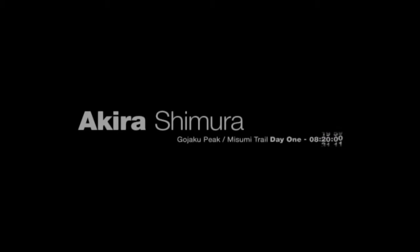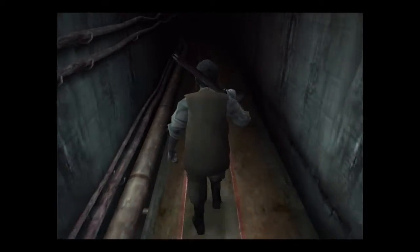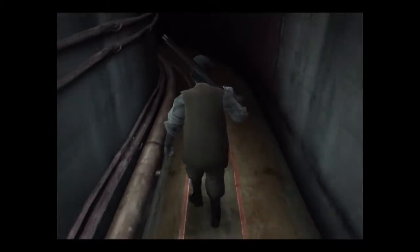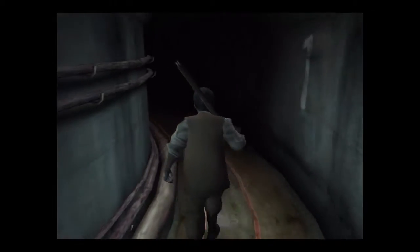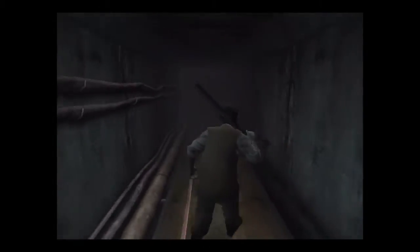Welcome back everybody to Let's Play Forbidden Siren. We're going to do Mission Objective 2, which is reach the road to the Sojin Stone — I think that's how you pronounce it. So everything is the same as usual: just go to the tunnel, get the key, and go to the Custodian Shack.